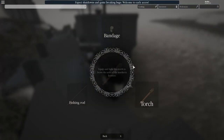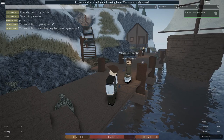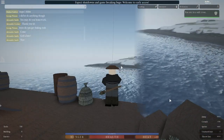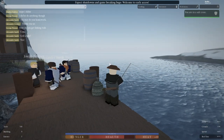We're going to hold Tab, click our fishing rod, and it will bring it out. Now down here on the bottom right it says 'Attach Bait' — we hold that and we've now attached it. We're throwing our bait out there. Now that it's out there, we just wait until the fish pulls on it.